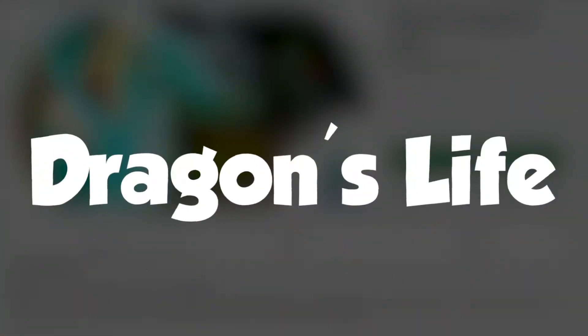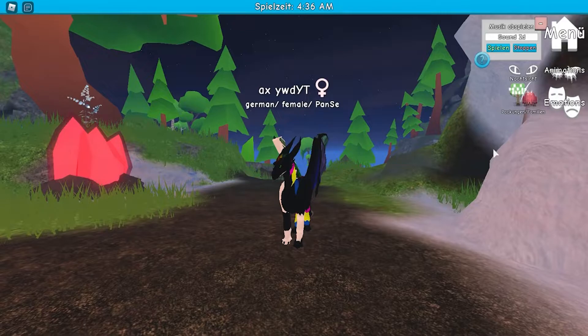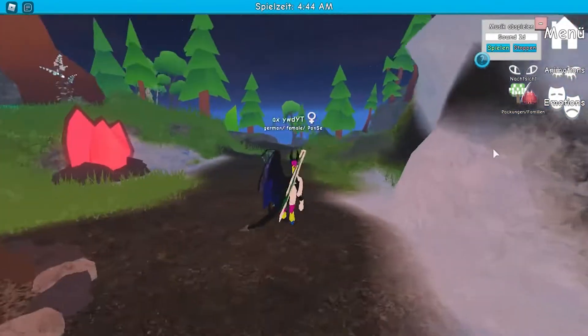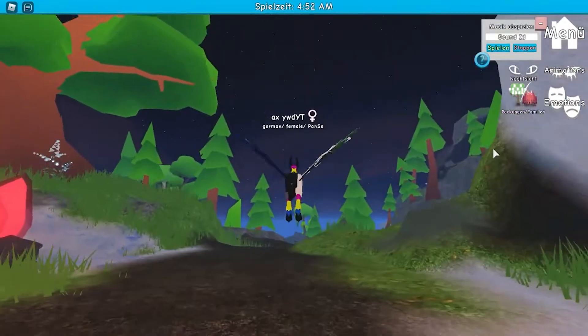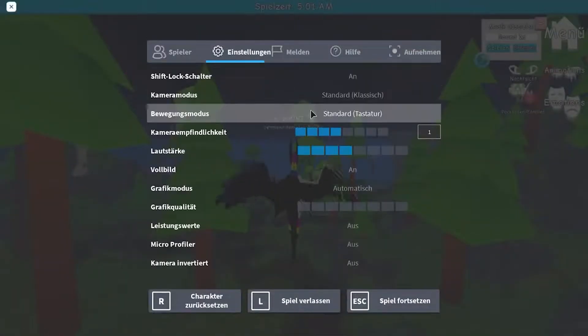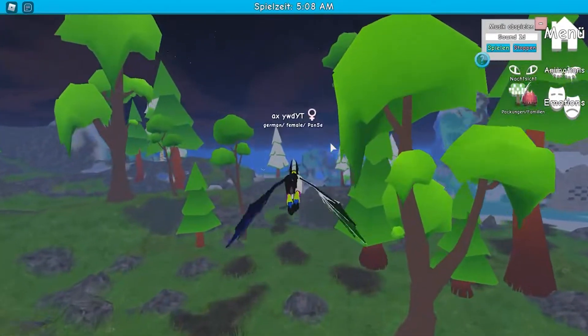Dragon's Life is a free roam dragon roleplay game. As the name suggests, you can play as a dragon which ranges from an adult, teen, child, or even an egg. Yes, you can play as an egg in this game. The elements you choose act as your powers and of course you can fly. It also has good animations for being a dragon like sitting, sleeping, laying, roaring and many more. It's a pretty weird game since there's a school and an adoption center. Like what the hell?